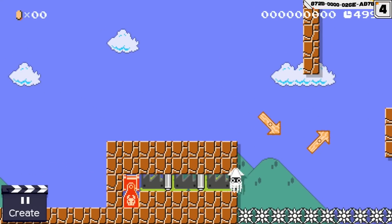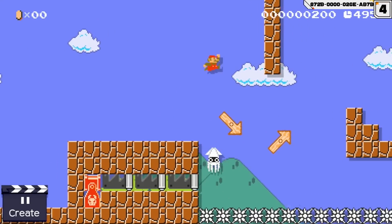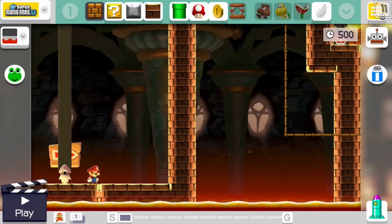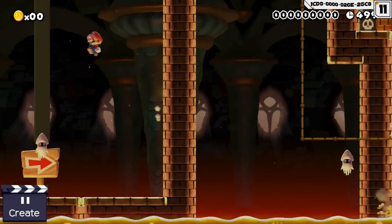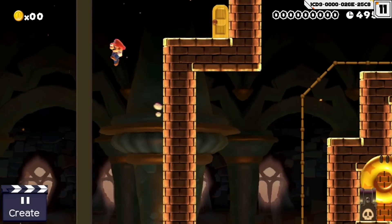Here Mario has to time his jumps carefully if he wants to avoid dying. If a blooper is shot out of a cannon, it will stay in one place for a short time before it starts to move. If you put a bullet blaster on top of a blooper, you can create a moving wall-jump challenge in the New Super Mario Bros. Wii theme.